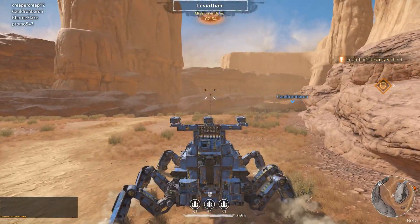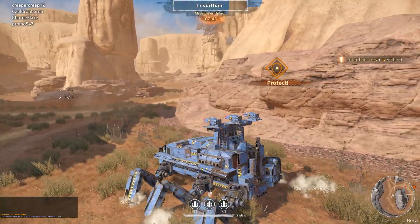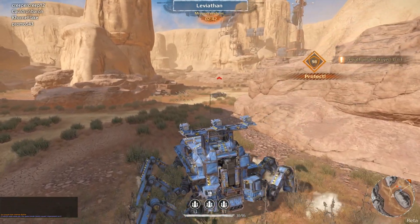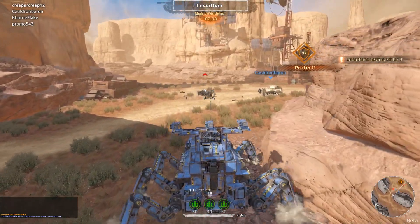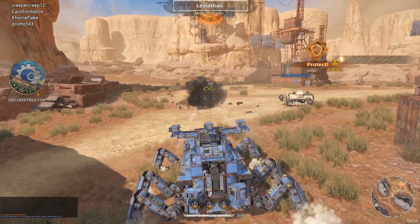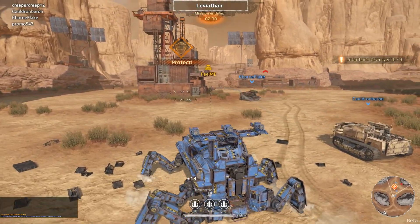We joined a game in progress, but maybe we can bring this back. If you don't know how this mode works, it's a team of four and we have to protect things. We hit this guy for 399, knocked him sideways. Now I've got to look for the Leviathans — there's one of those over here.